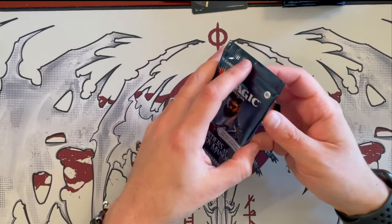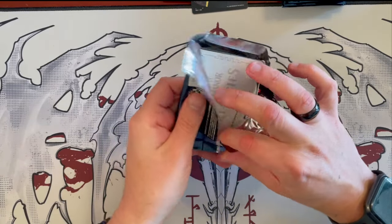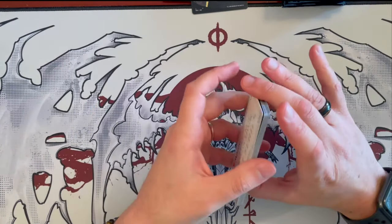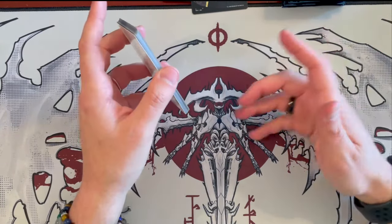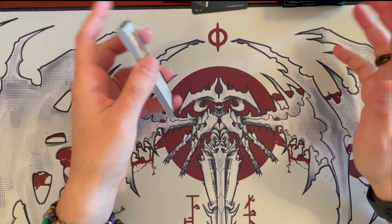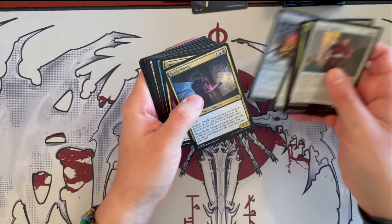And now we'll open up the Playboosters. As usual, if you're a beginner or you want to give to a beginner that's just starting out and trying to understand what the game is about and maybe collect some cards — for the very beginning I would buy a starter deck and try to learn together. But other than that, this is a great little gift you can buy for people. So we've seen basically almost all the commons, so we'll skip right through and look at the uncommons we haven't seen.